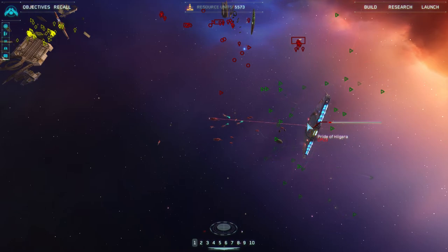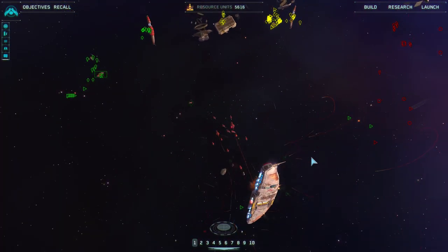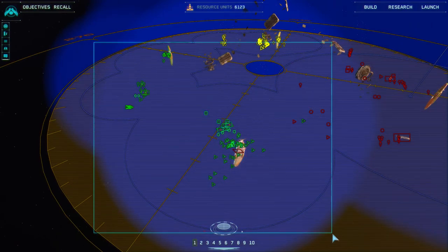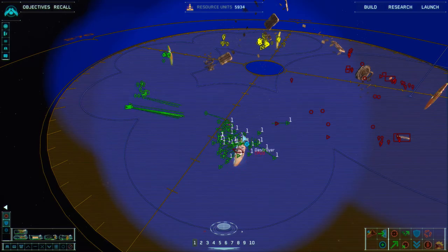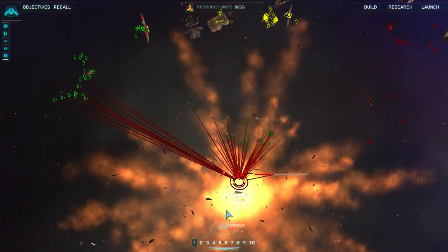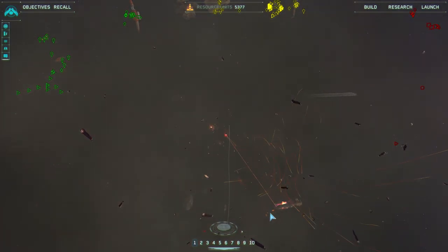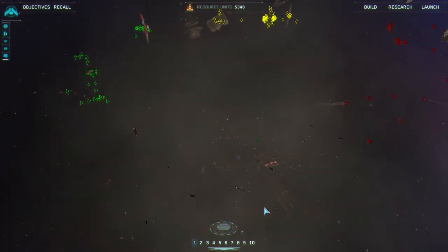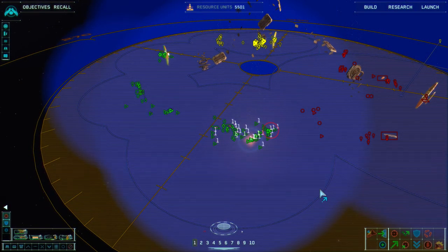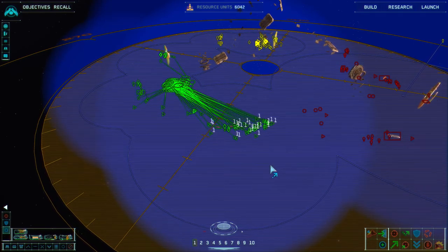My guy's mothership is almost gone. Ion cannon frigates over here as well — highline everybody, move them over. He popped out a destroyer. Wow, that was a big explosion. I think I'm going to send everybody in. He popped out a destroyer — but it's too late now. I'm going to tell my guys to fall back a little bit, put them into passive mode so they don't attack anything, and tell them to consolidate.